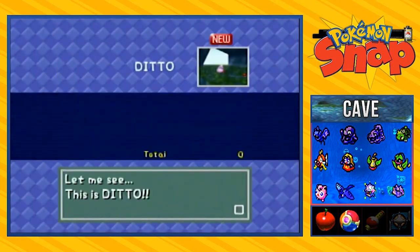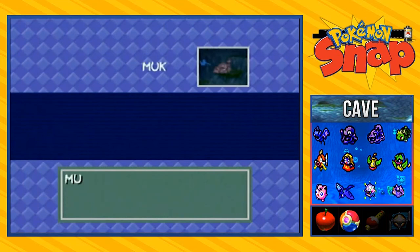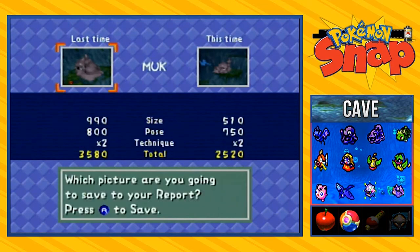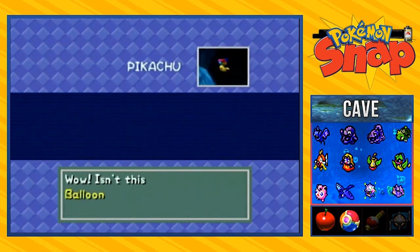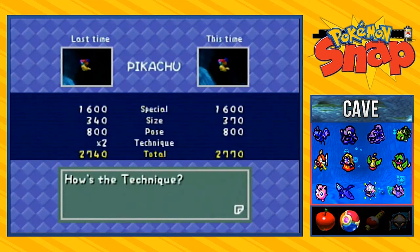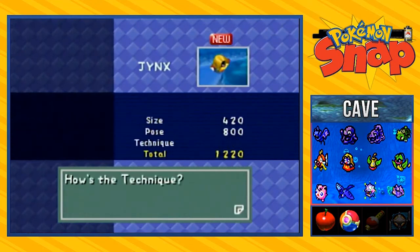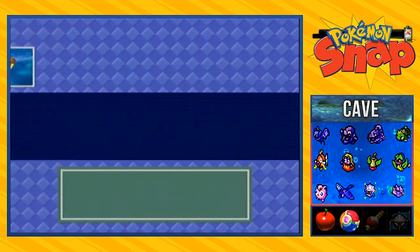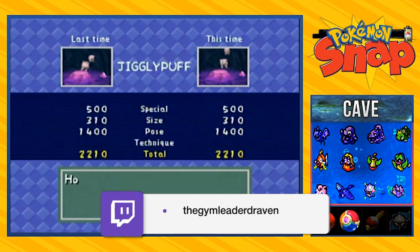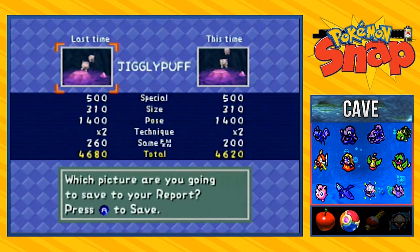Let's see where we screwed up. Ditto — that's happy, and we get ourselves a good picture. Muk giving us the finger — the pose is good, double the points, and yes the last picture was actually better. Balloon Pikachu — 16 off the bat — we're beating it! We just got a new high score because it's a little bit closer. Jynx — I actually thought it was going to be a bad picture, 310, 1400 — there are other ones — the last picture was actually better.